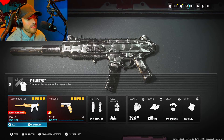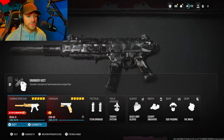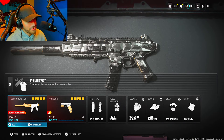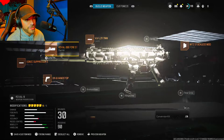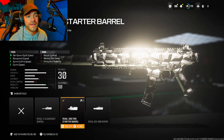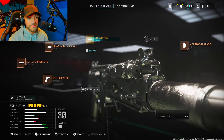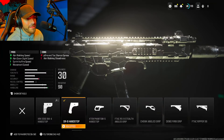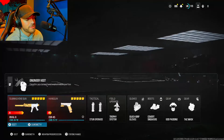Now that you've seen those clips, let's talk about the class setup really fast. You should use the suppressor because that's part of the challenge. You should also be using the Rival 9 because that's also part of the challenge. Let's put a sonic suppressor on — bullet velocity, damage range. Put anything on that gives you faster aim down sight speed and sprint to fire speed. You can copy my class setup if you want, but that ADS speed and sprint to fire speed is going to be huge, especially since you're playing hardcore.